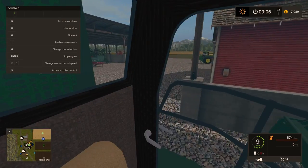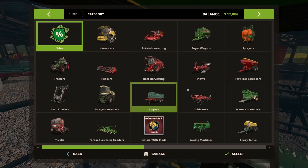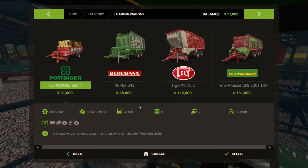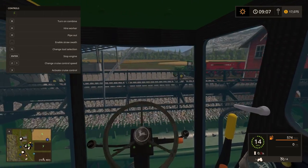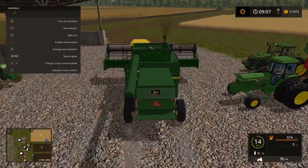I need to buy a loading wagon — I sold my other one. This one is $31,000 — really? I'll just lease one, get a ton of straw, pile it all up and then get rid of it. Probably that's what I'll do.